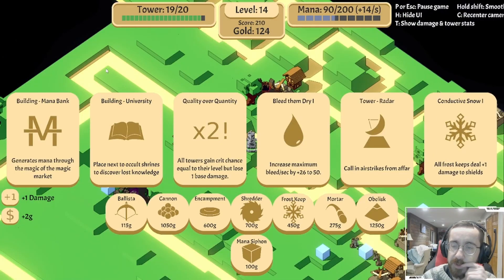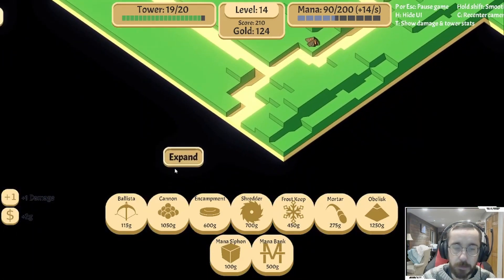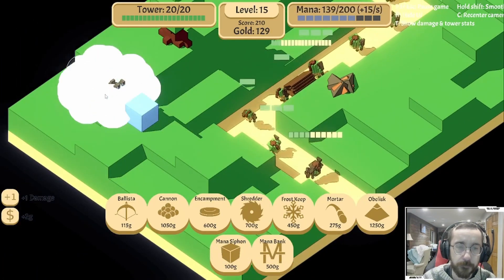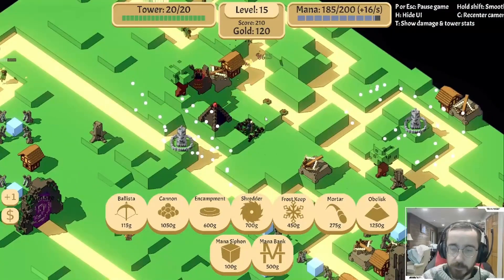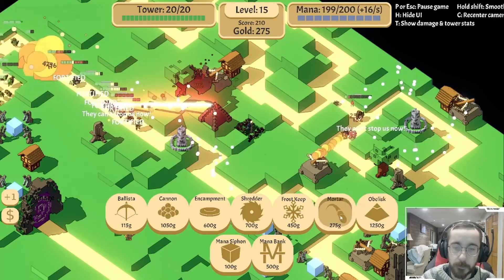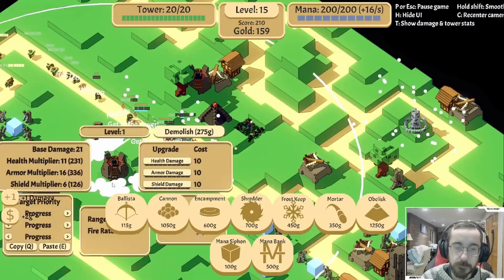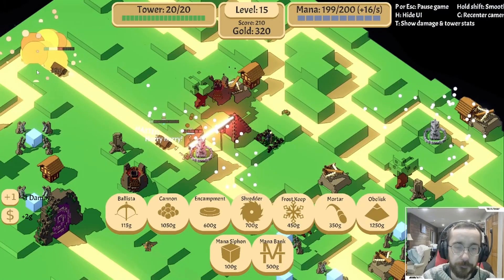Okay, university - which we don't need yet, bleed them dry, radar. We might start being able to get use out of radar but it's pretty expensive though. Let's go mana bank. The reason for that is if we get sorcery with mana bank, that'll be really nice for us. I might build another mortar next just to help with shields - or to help with armor.